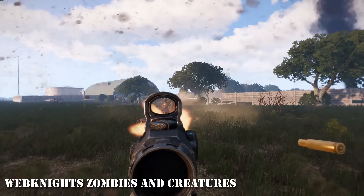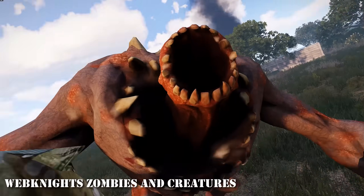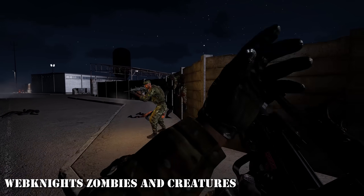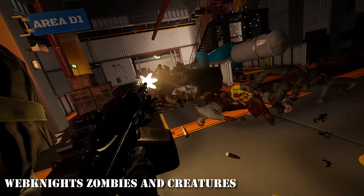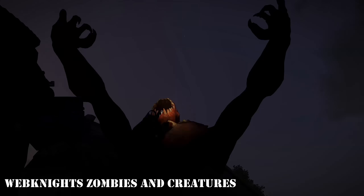At 16 is Webknights Zombies and Creatures Mod. The old Zombies and Creatures Mod is no longer being supported, which is a shame because it was awesome. However, this mod ramps it up by a thousand by including terrifying new monsters, sound effects when detected, and varying strengths of enemies. You can have some zombies that drop with a single shot or zombies that are strong as hell and you're pretty much screwed.